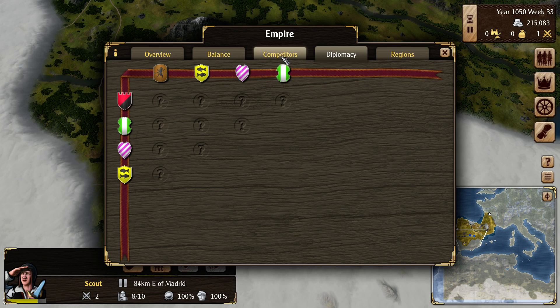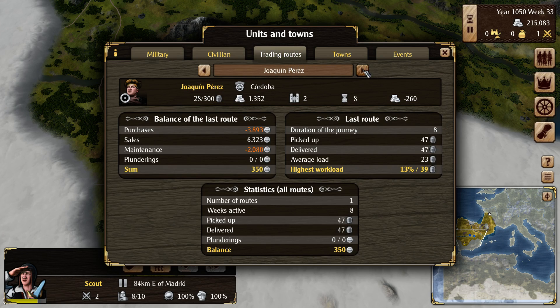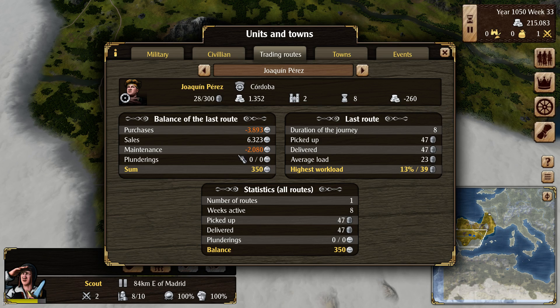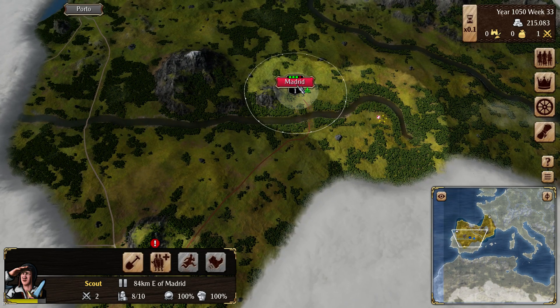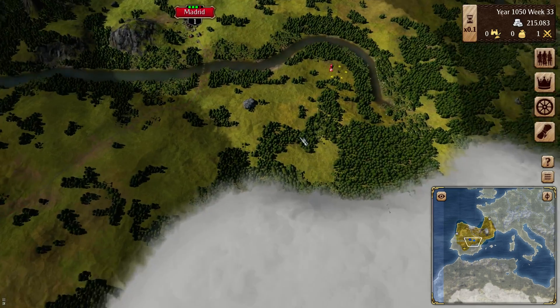I think if you know about them you can click on it to talk to them there. We've also got units and towns, trading routes. So we can see information about our trading route: Joaquin Perez has 28 out of 300 of his items. He is on a trade route in Cordoba, commodity values 1300. There are two total towns on the route, takes him eight weeks to make the trip and we pay him 260 ducats. He's made a very small profit — but here's the thing: you don't always have to be making a profit for him to be worthwhile, because you also collect taxes. We're collecting 56 revenue each week in taxes on these citizens. So you want more people because you get more taxes, and sometimes it's better to lose money on your trade routes to boost prosperity than to focus on just making money on every trade. It is a trading game but it's more of a logistics game — getting stuff where it needs to be.